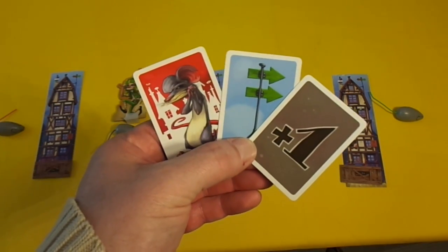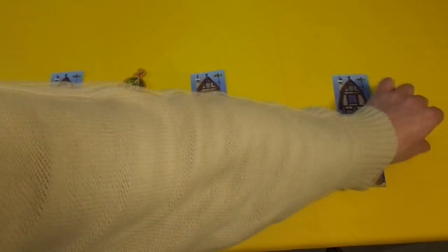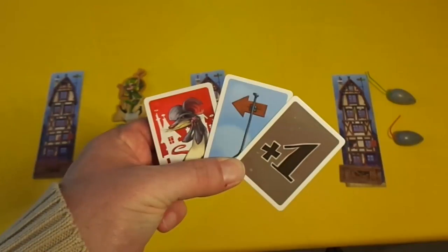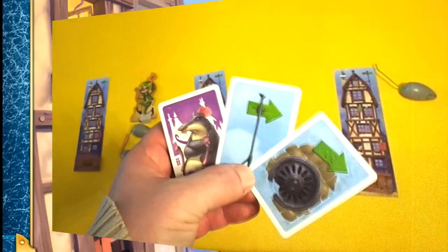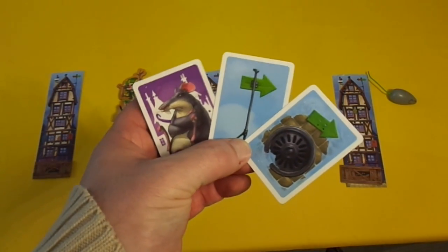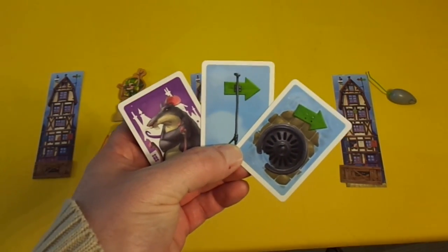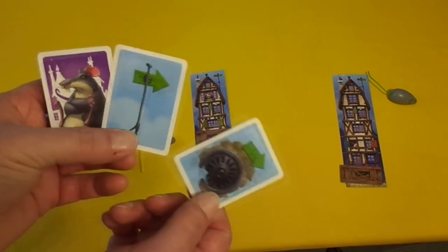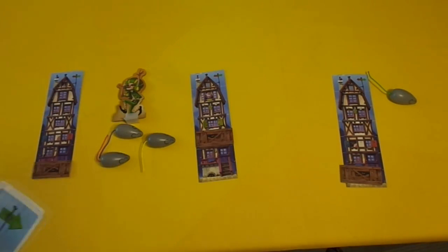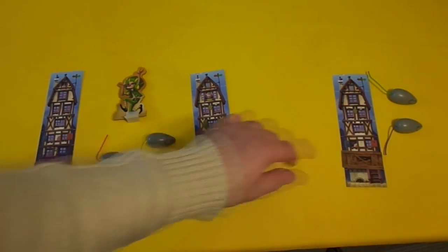So in the case of the red rat it will move forward twice and then one extra — he would move through one, two, and one extra. Or if he was reversing he'd go back one and back another. A drain card means that the rat actually goes underneath your house, which means that the level of the rat infestation does not move up. So the purple rat can either go through a house and under a house, or under a house and through a house depending on where you are — so it could go under here and then go through there which would raise that tracker up.